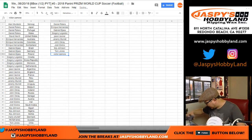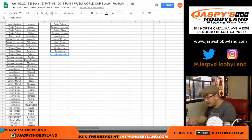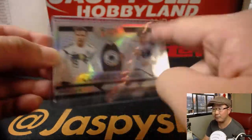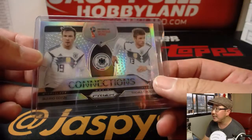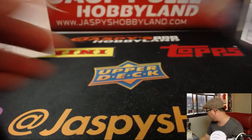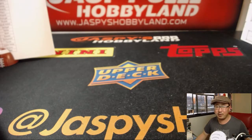What was the hit out of the last box? I actually don't think there was one. My guess is it might have been that Germany Connections card because we don't see a lot of the refractor versions of these inserts — that's why I kind of instinctively sleeved it up. Kind of a weird box there.